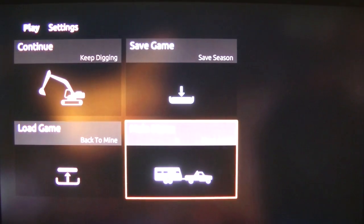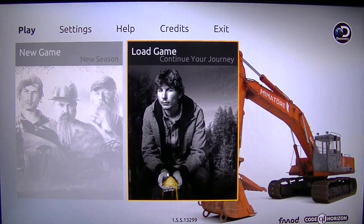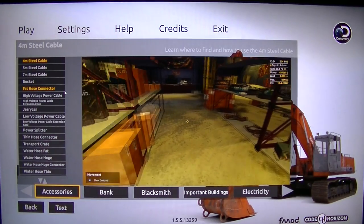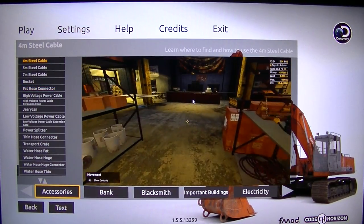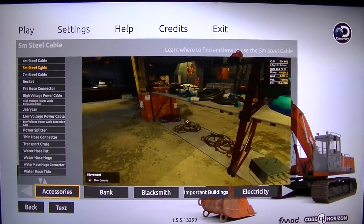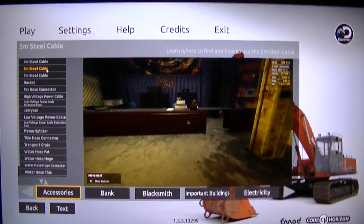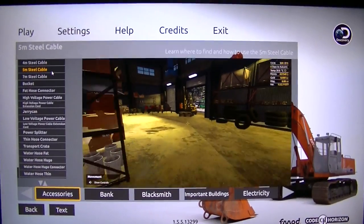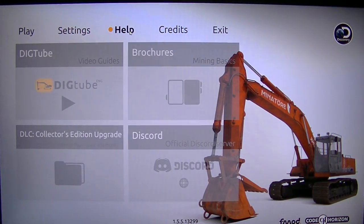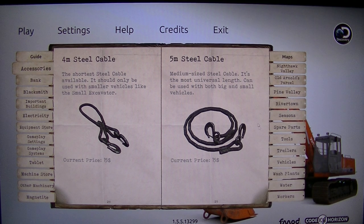Then main menu. Help — steel cables. I have to look at that. Yes, the power is flashing. Help brochure, mining basics — yes, I have to look at all this.